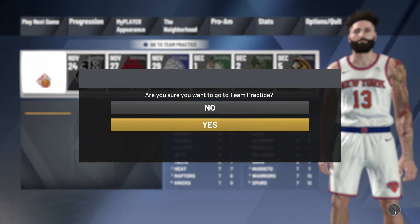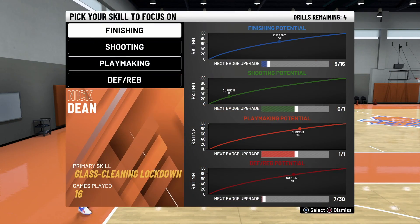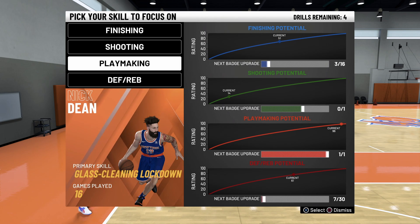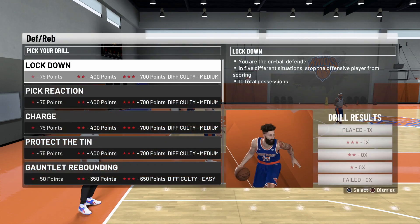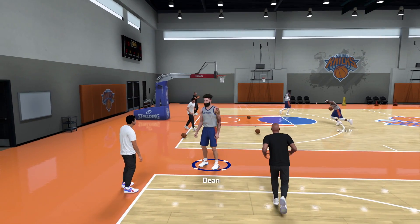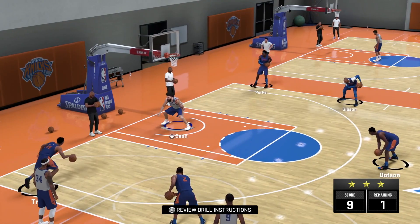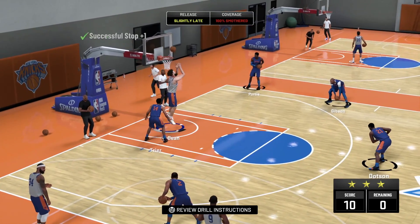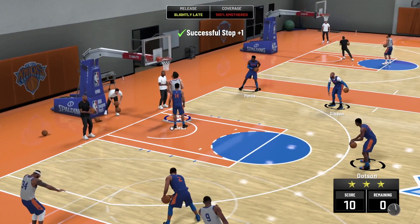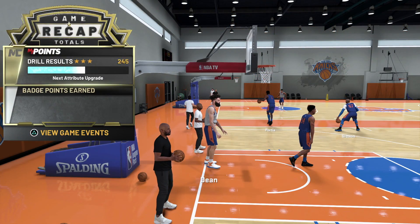What you're gonna do now is go back into the MyPlayer screen and then go to Play Next Game, but don't play the next game — go to your team practice facility. In order to get the select drills, you're gonna have to keep going and unlock it. So I'm gonna go to the defensive rebounding drills and select Protect the Tin to do my drills for the day. You get four of these, but you don't unlock them right away — you're gonna have to go to the practice facility around five or six times to unlock this. You're gonna want to get three stars on the drills to get the max amount of points towards your badges.